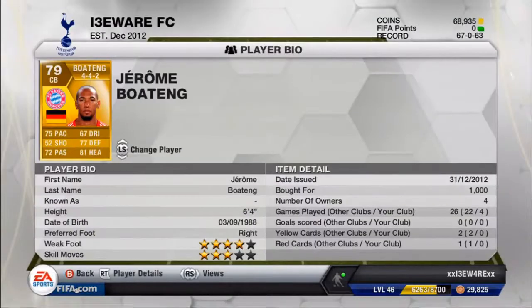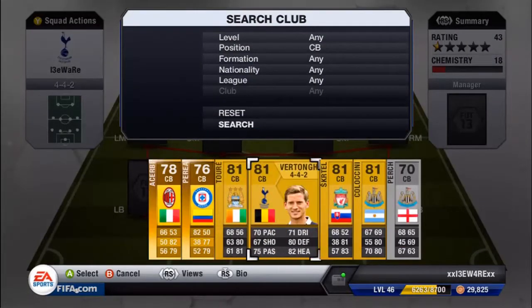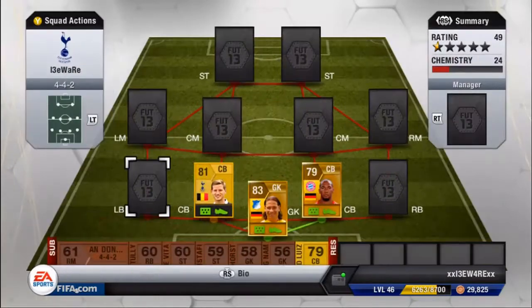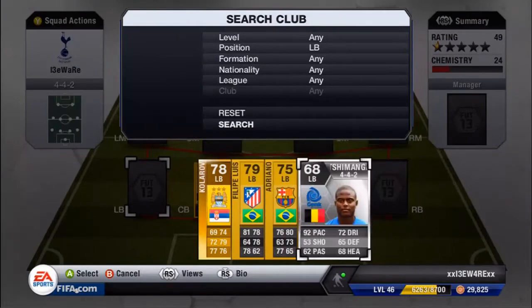He cost me 1,000 coins. In center back we also have Vertonghen, who plays for Tottenham. 70 pace, 67 shooting, 75 passing, 71 dribbling, 80 defending, 82 heading — really strong, really good strength. His pace is not the best but he does a job as well. In left back we have Dishamanga.